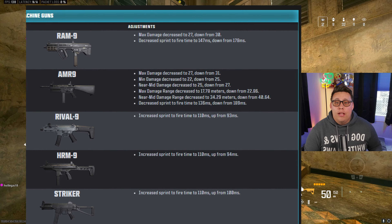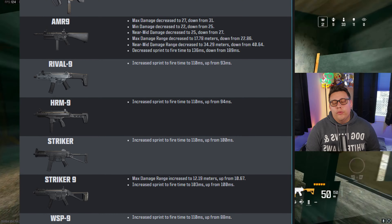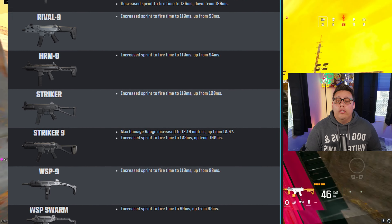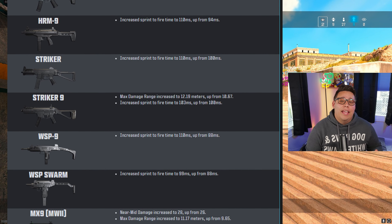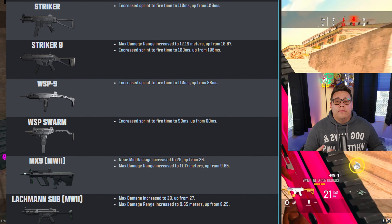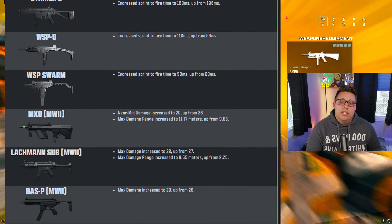Moving to SMGs, the Ram 9 and the AMR 9 saw some damage nerfs but sprint-to-fire decreases, so they'll be snappier but will need more shots to down. There was also a very common nerf to the rest of the MW3 SMGs, where they increased the sprint-to-fire speed — likely to bring them more in line with MW2 ones since they have less mobility overall. The Rival 9, the HRM-9, the Striker, the WSP-9, and the WSP Swarm all saw a slight increase to sprint-to-fire time of less than 20 milliseconds, so basically negligible. A few MW2 subs saw damage and damage range buffs — those being the MX9, the Lachman Sub, and the Bas-P.